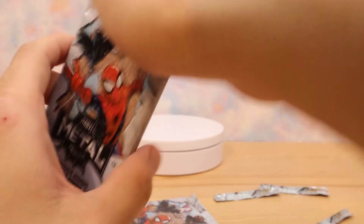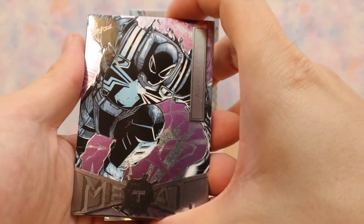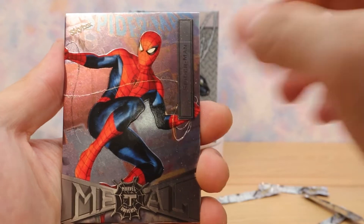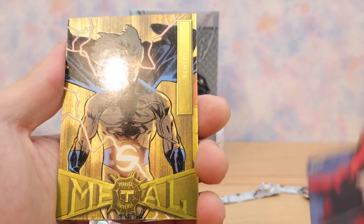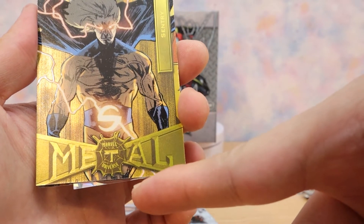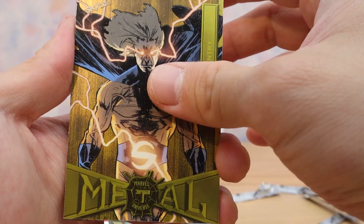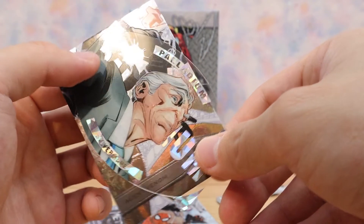Alright, second to last pack. Starting out with a shiny silver card — I guess most of these cards are shiny. Agent Venom — you know, Venom Spider-Man. Daredevil — it's got a little shine to him. Sentry — and what is this? I think this is a die cut, kind of weird. Silver Mane — alright, I have no clue who this guy is.